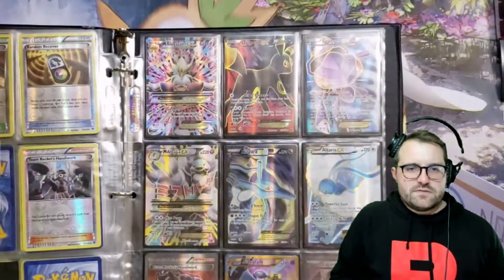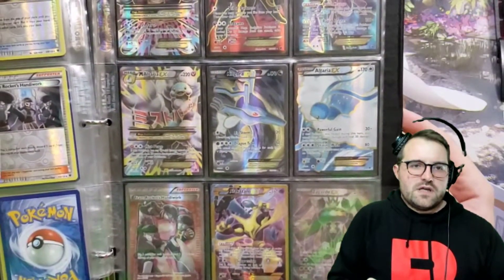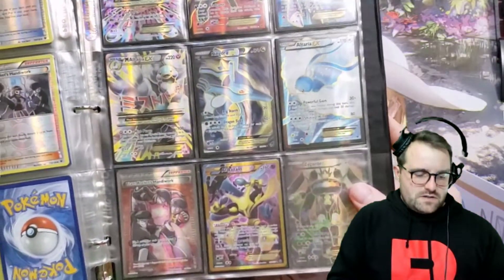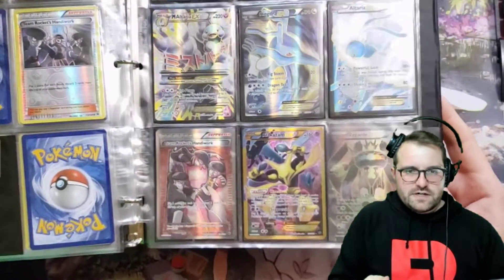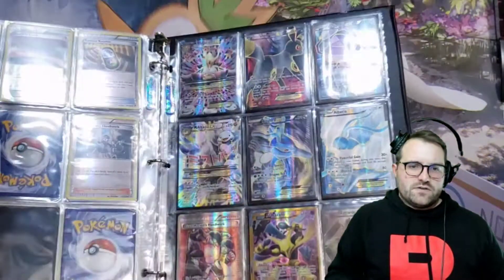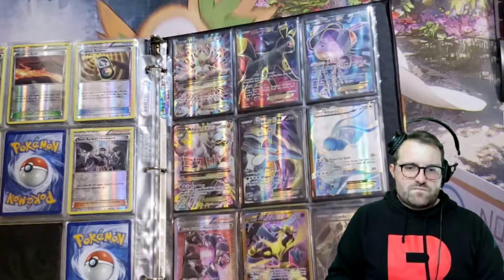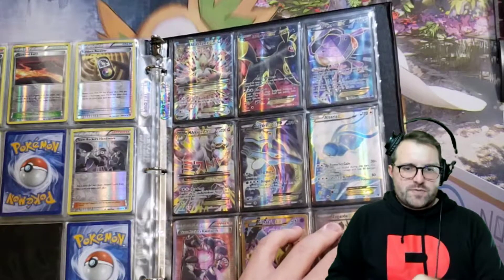I think that's probably the most expensive card in the set. Genesect. Mega Altaria, Kingdra Altaria. Here we have Team Rocket's Handiwork, and then a Secret Rare Alakazam EX. I think maybe there's a Secret Rare Mega. I thought there were two Secret Rare Alakazams, but I could be wrong.